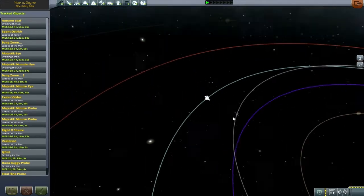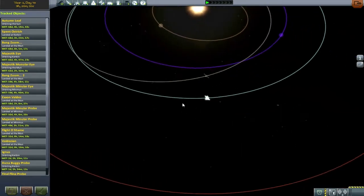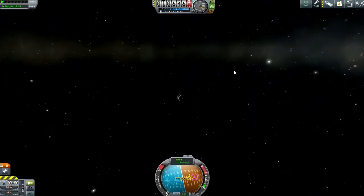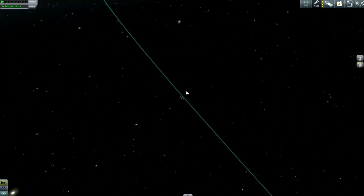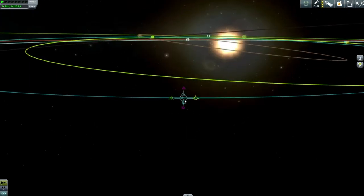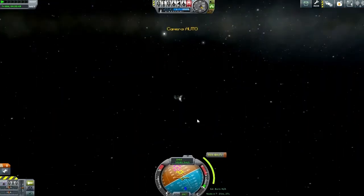Zooming out a little bit, I noticed this hunk of space junk over there. Now for those of you that have been with me for a long time, you'll remember back to about episode 6 Kerbal Broke Programme where we launched the Autumn Leaf. This absolute calculator of a machine — it literally has no SAS.